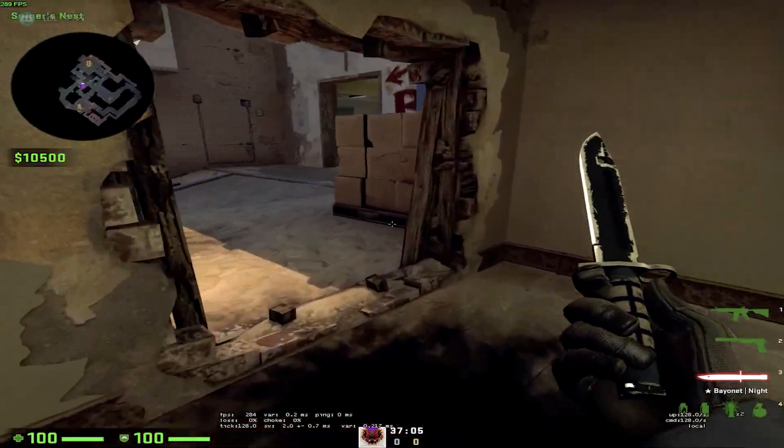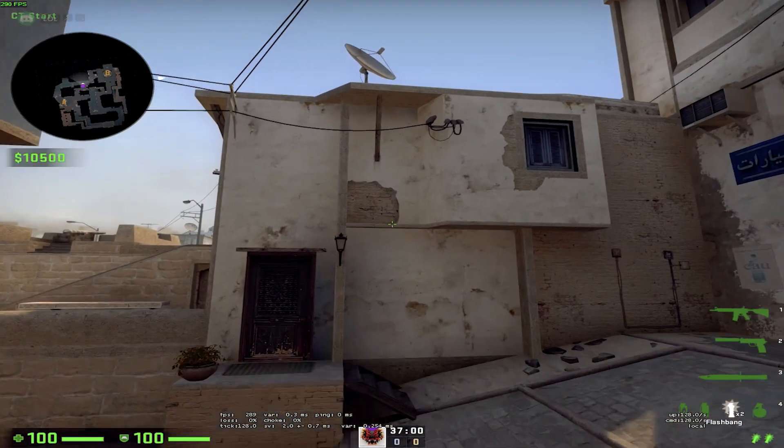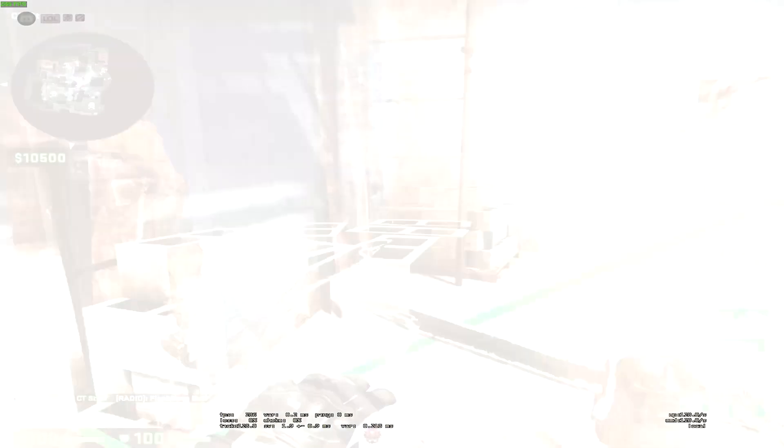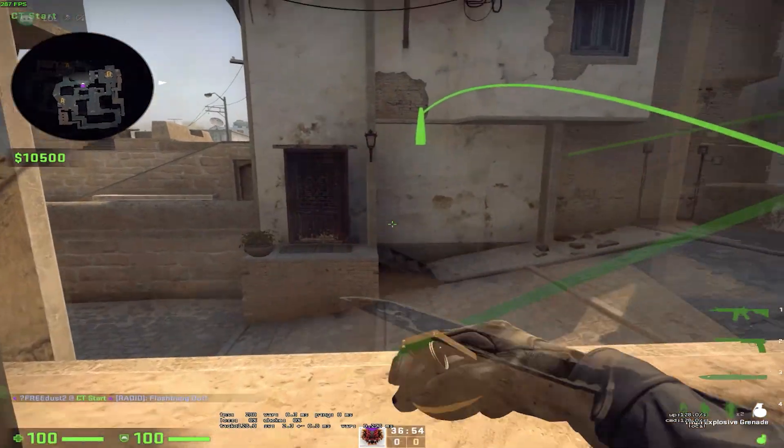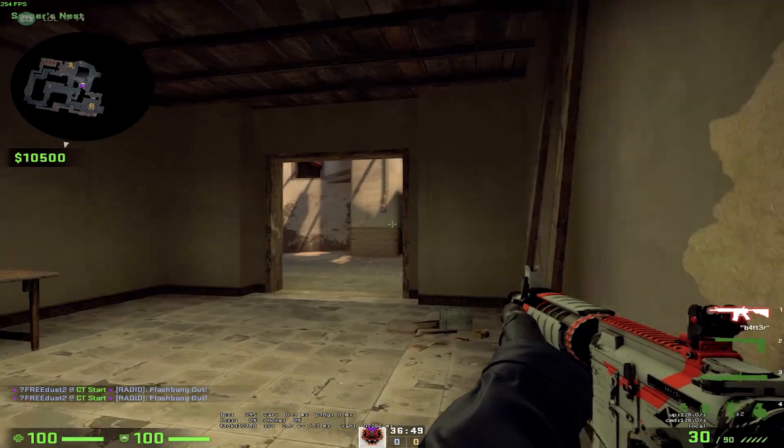If you're trying to retake K-side and you're the rotate player, you can throw this flash and then pick — but don't look at it like I did. Let's try that once more. There you go.